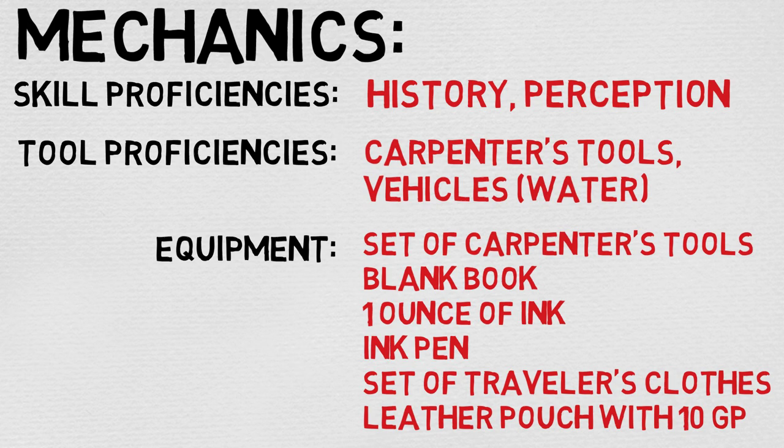Taking a look at your equipment, you actually get a decent amount. You gain a set of Carpenter's Tools, a blank book — presumably for jotting down notes — 10 ounces of ink, an ink pen, a set of traveler's clothes, and a leather pouch with 10 GP, which puts you right about the average. Overall, mechanically it's pretty good, especially if you're on a seafaring campaign. I would almost consider it necessary that someone take this background. Outside of that, I would make an argument that you'd just be kind of like a master with woodcraft in general, but that's kind of up to the DM.